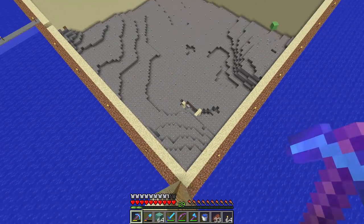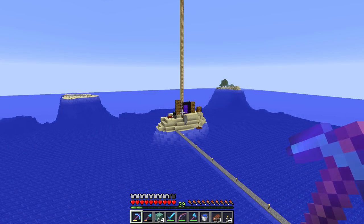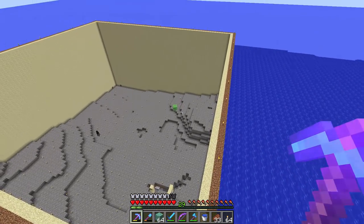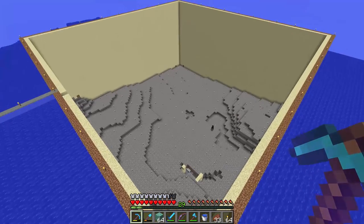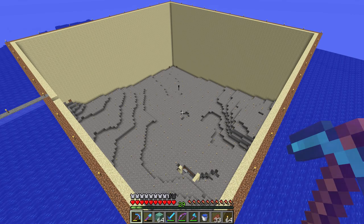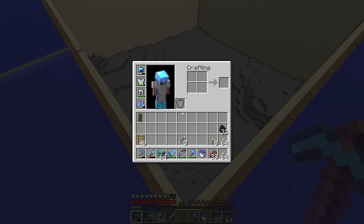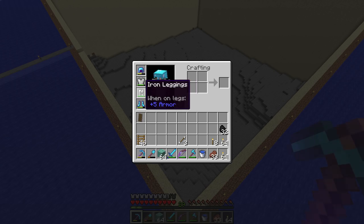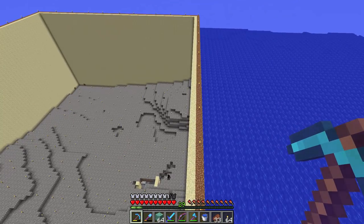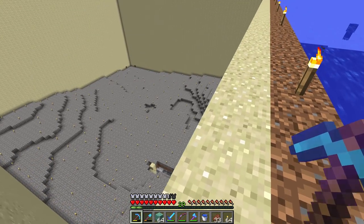It's all gone — all dug out, all the water gone, all the blocks broken with a pick and collected in chests over there. I've expanded my chest supply as we've dug up more stuff. There's an enderman down there, and as you can see, there is at least one slime chunk down here. I'm going to make an automated farm that is also an experience grinder.